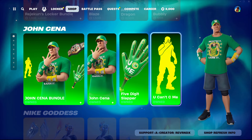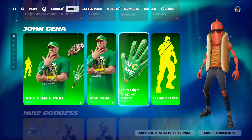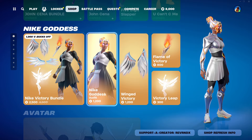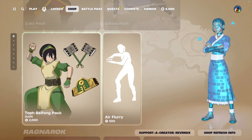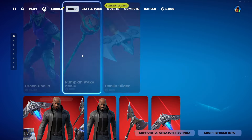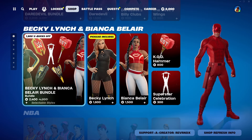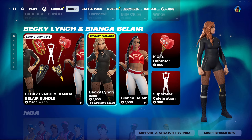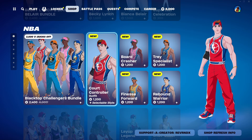This is just blank — a lot of green. I just don't see anything there, that's a weird one. Nike Goddess is still in the shop along with the Avatar skins. The Ragnarok pack is still here as well. Marvel's not going anywhere by the looks of it, they are still in here.